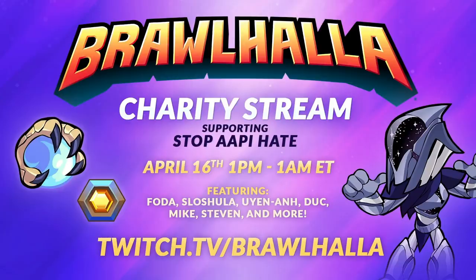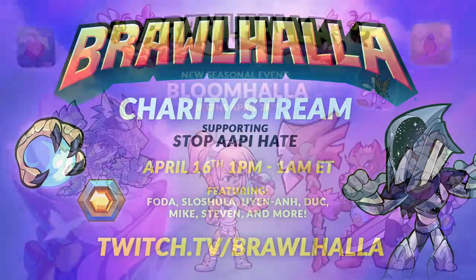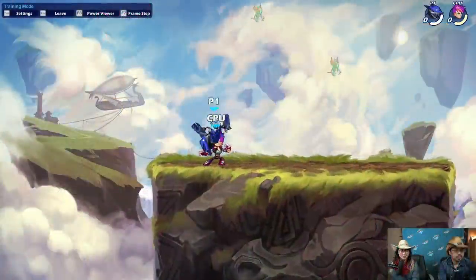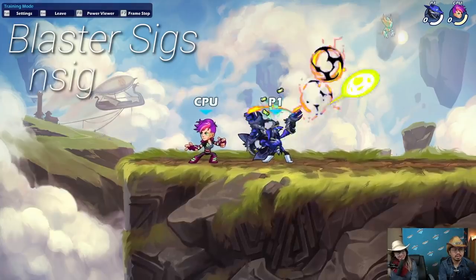Let's talk about the charity stream — this is a stream supporting the Stop Asian American and Pacific Islander Hate movement, which is a great cause. It's going to be 12 hours, and you can get a special orb skin as a viewer reward only by watching the charity stream. Also, a new seasonal event called Bloom Holla was announced, beginning April 28th, featuring new podiums, colors, avatars, and new Zol and Jayun skins.